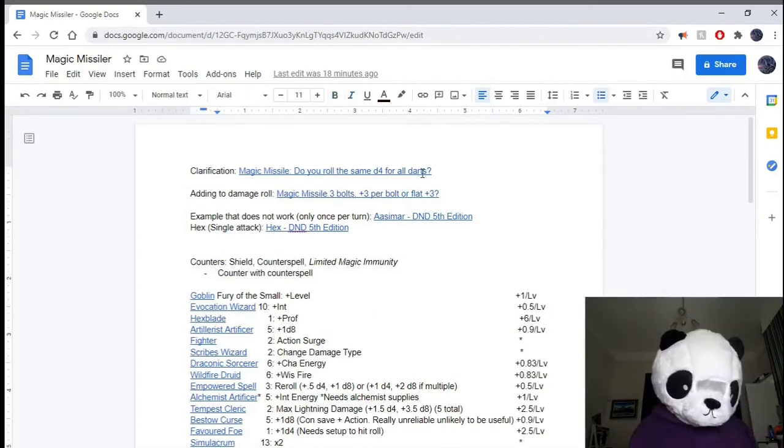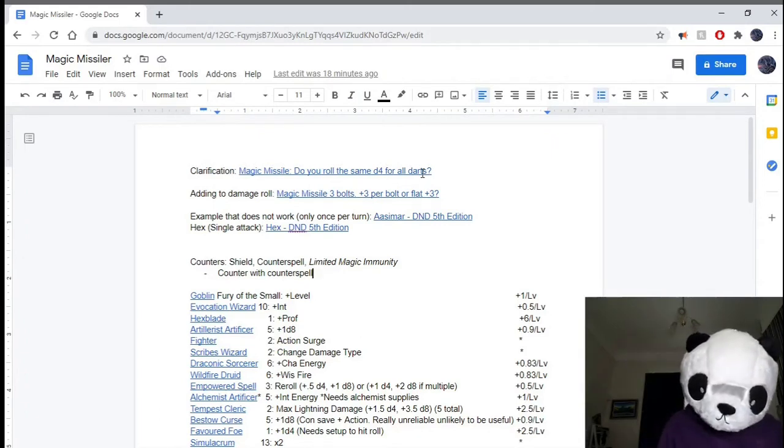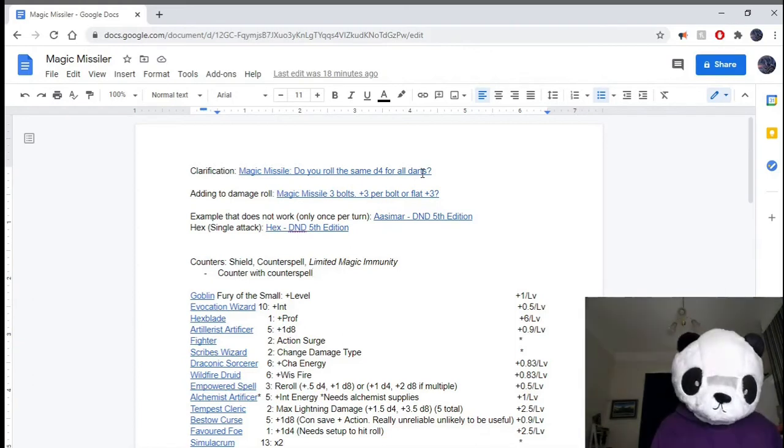Or in a single turn, sorry. This build is going to be very, very ability-score dependent, although it doesn't use any UA. Like pretty much any high damage Magic Missile caster — other builds you'll see — I'm well aware of things like the Twilight Druid that can stack massive damage in a similar way and end up with better numbers, but it uses Unearthed Arcana, which I decided to avoid, because I think it opens this build up to a lot more tables.